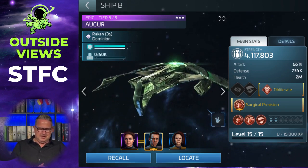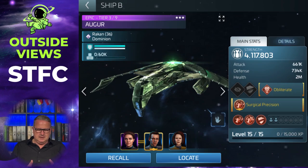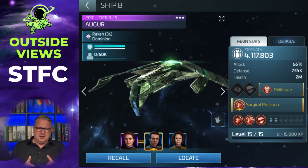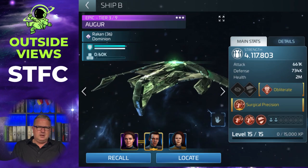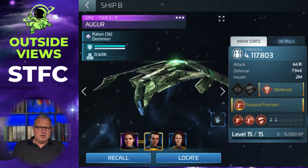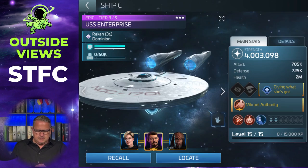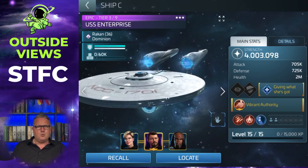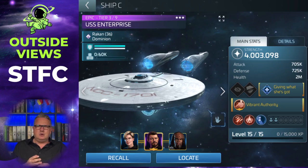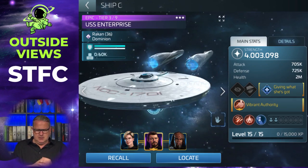I messed up the Augur crew here — it happens. Jetsia is supposed to be the captain, with Julian and Belana. Julian boosts Jetsia in that case when set up correctly. Belana isn't giving her full boost since I don't have enough officers leveled, but it's good enough. For this video we'll see what happens with Julian as captain instead. On the Enterprise I have the Riker armada crew: William Riker as captain with Tasha Yar and Worf, which works well against federation, Klingon, and Romulan armadas.